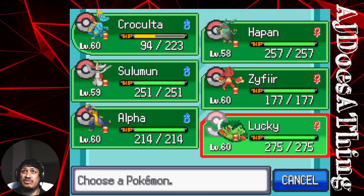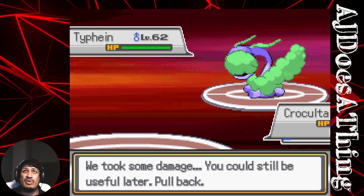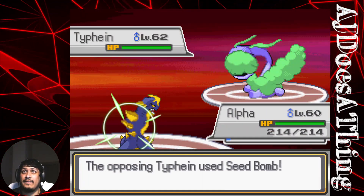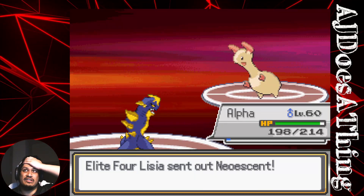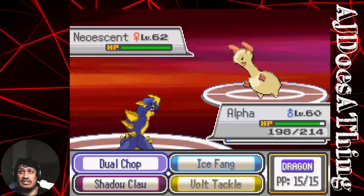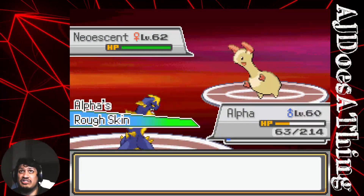I imagine Typhien is going for a Grass type move, so switching to Alpha. Seed Bomb — the Grass type move we were expecting. I forgot about Red Card. That was Dragon/Electric, so let us Dual Chop. Alpha can take Buff Skin.